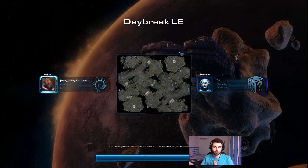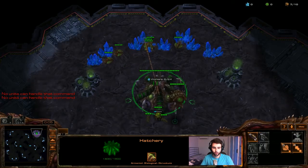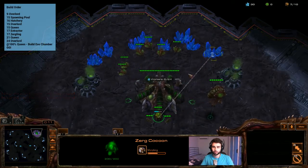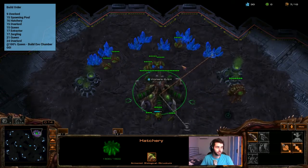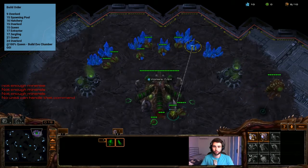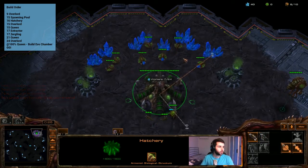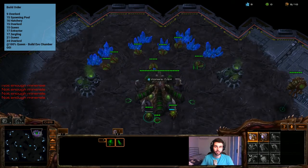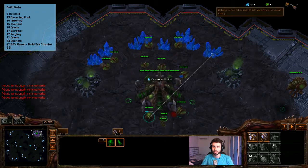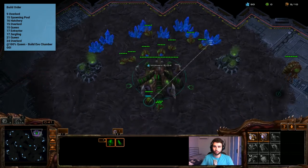We're not going to worry about spreading overlords or anything like that. We're just going to go ahead and build a drone. We want to hotkey the hatchery and rally it to the mineral line, making sure drones go into the mineral line. We fill all the blank sections of the build order that don't have a listed action with drones, all the way up to nine — which is the first action — and we'll build a nine overlord on nine supply.